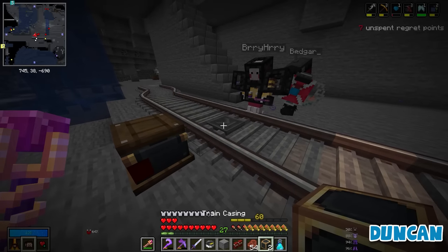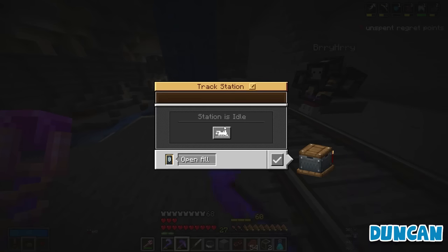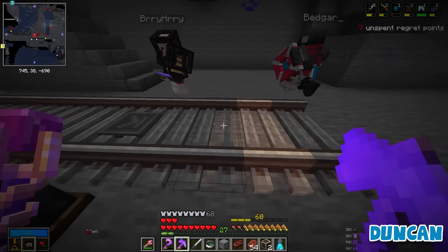No bogeys. Can't... this bit is weird. I can't remember how you do it. How do you do this? Can you give me one? No bogeys. Use train casings on highlighted tracks to create bogeys. Have you got any highlighted tracks? Yes.